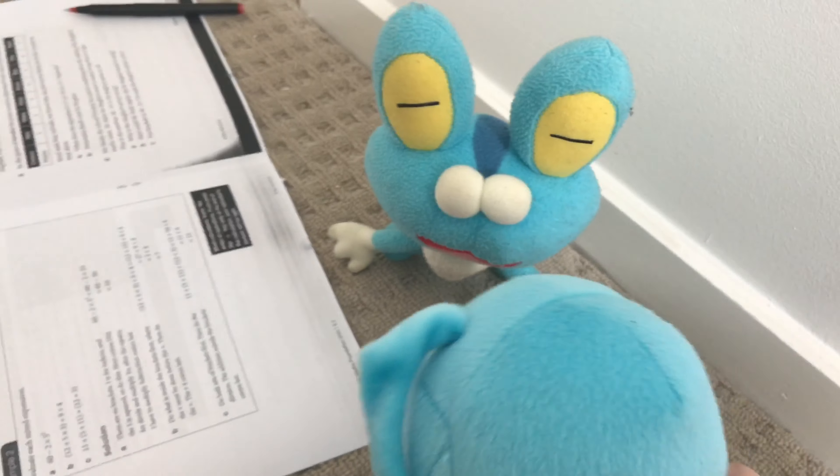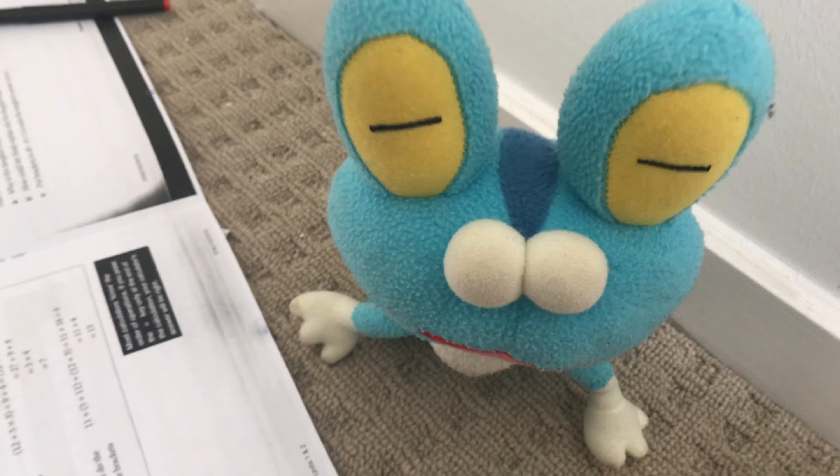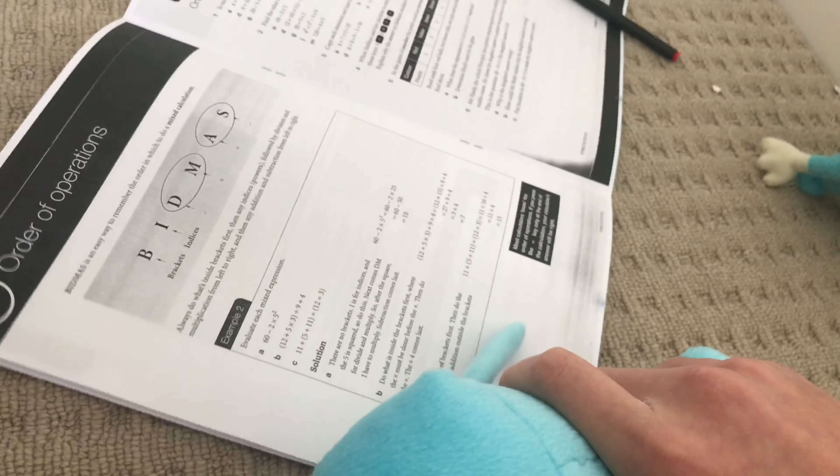Just be quiet, man. 2 groups of 3. What is 2 groups of 3, Froakie? Wait, I know. D. Oh my god, no. That's a letter, Froakie. Maybe this is way too hard for you. Let's go ahead and do something easier, shall we?